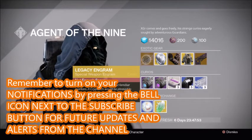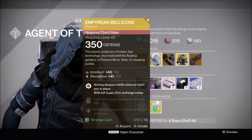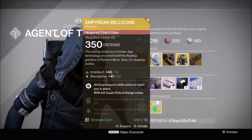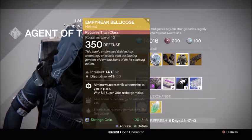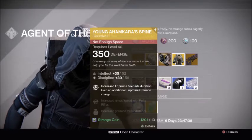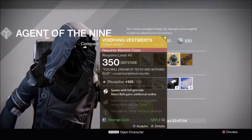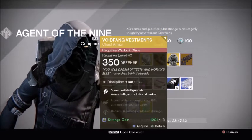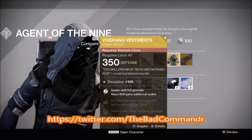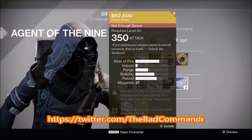He's selling a Legacy Special Weapon Engram for 31 Strange Coins, the Empyrean Bellicose for the Titan for 13 Strange Coins with Intellect up to 62 and Discipline up to 60, Young Ahamkara's Spine for the Hunter with Intellect up to 52 and Discipline up to 56, and Voidfang Vestments for the Warlock with Discipline up to 130. Also, Bad Juju is available.